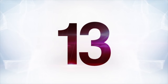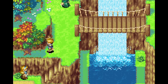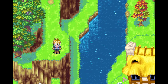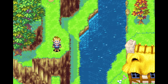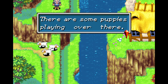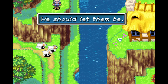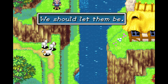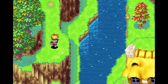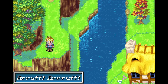At number 13 is Golden Sun. Most invisible walls are either unexplained or use some danger to keep you away, but not in this game. Instead, your path is blocked by puppies. Early in the game, right in the starting town, there's a direction they don't want you to go, and to stop you — instead of putting up a warning sign or a villager — there's a group of puppies, and when you approach, they say something like: 'There are some puppies playing over here. We should let them be.' It's probably the cutest and also one of the silliest invisible walls ever made.